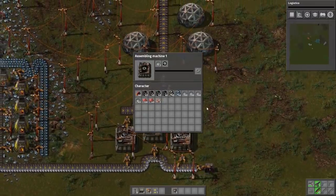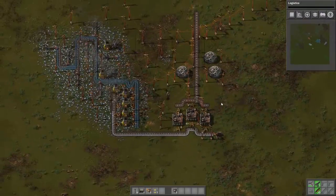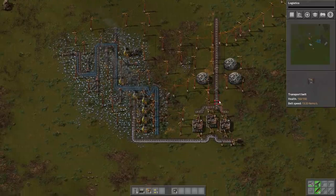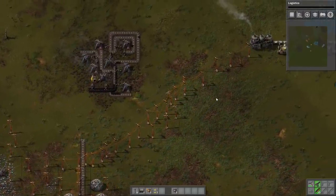And then we want these to make iron gears, so we set them to do that. This is really beginning to take shape. This is already the most efficient basic factory I think I've ever built. This is the first time I've played Factorio since getting two PhDs in six months. So this is definitely one of the most efficient factories ever made.